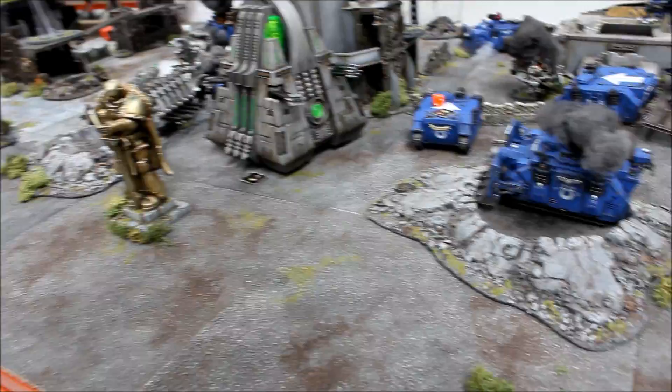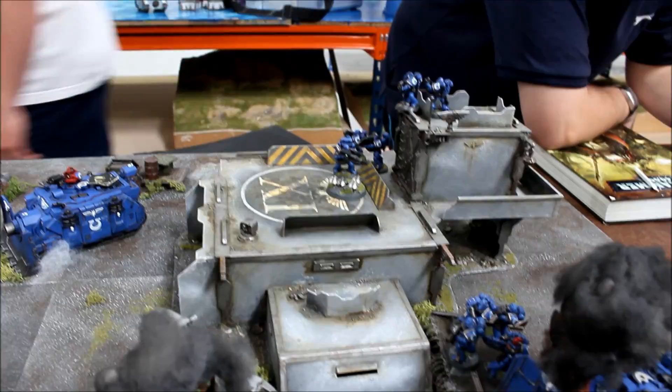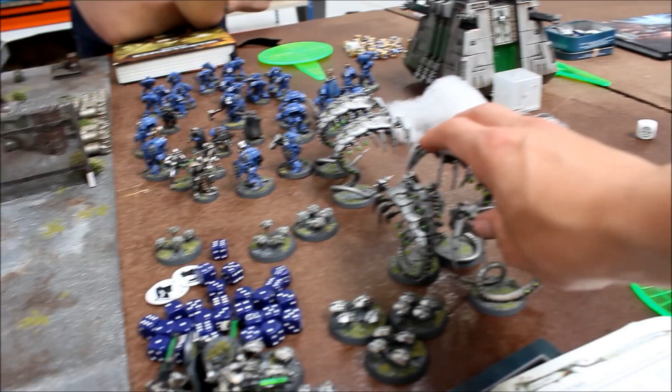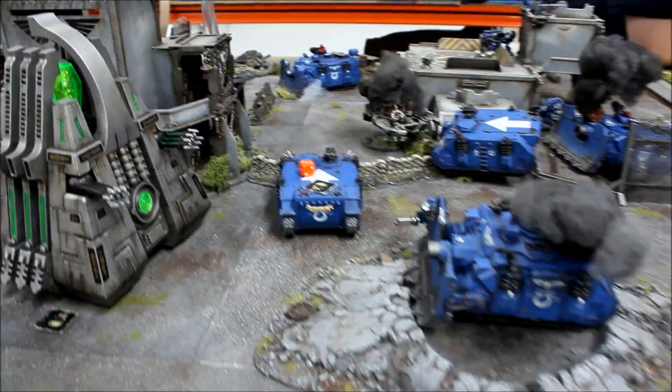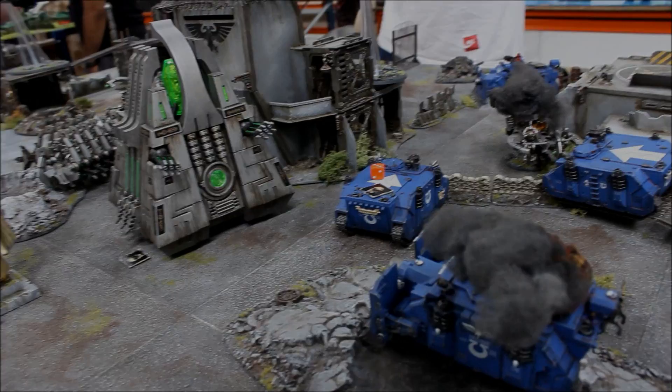The game ends at the end of turn 6. Calculating objectives: James gets 5 points for holding objectives — 3 points for one and 2 points for the other. He scored an extra point for killing a fast attack choice — the Scarabs — and first blood for killing one of my units first. That's a total of 8 points for the Ultramarines. For the Necrons: no line breaker, no slay the warlord — just objectives. Holding a 4 point objective and a 3 point objective for 7 points. Final score: Ultramarines 8, Necrons 7 — Ultramarine victory. One of the tightest games of 40k I think I've ever played.